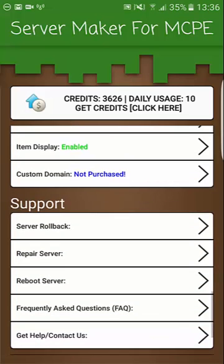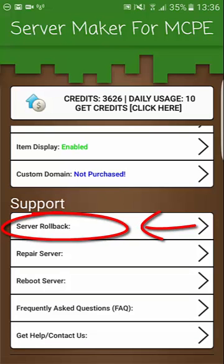Now in the case of something going wrong with your server, we also have this backup system which automatically takes a copy of your server in case you mess up. You can restore it yourself via this app by clicking the server rollback option, and then you can just choose where you want to go back to.